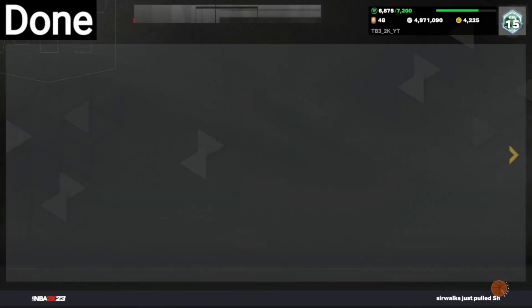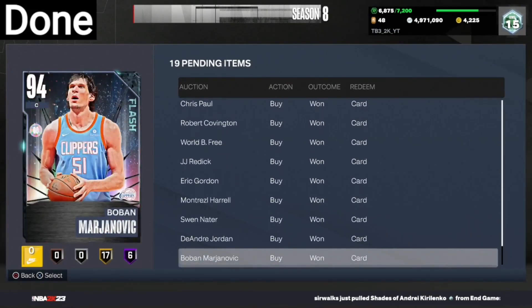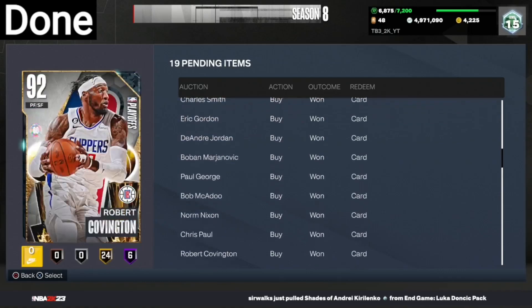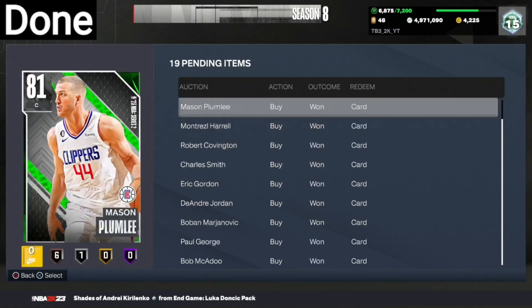Our one hour just ended on our Clippers filter, and we got a total of 19 snipes in the one hour. We'll be selling each card for $3,300 because that's what the cheapest Clippers player goes for. I will show you guys how much profit we made off the filter at the end of the video.